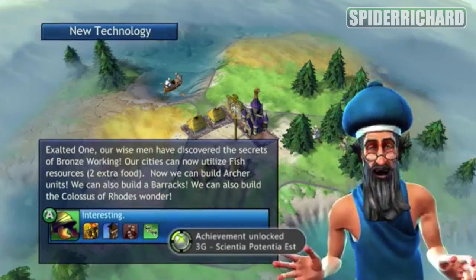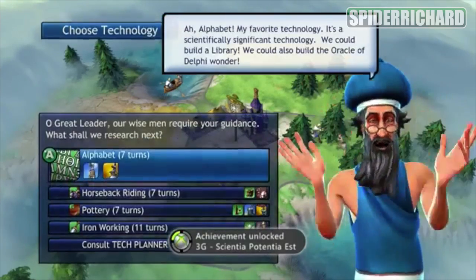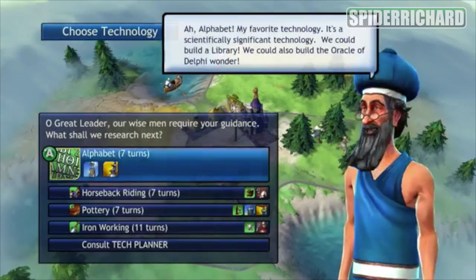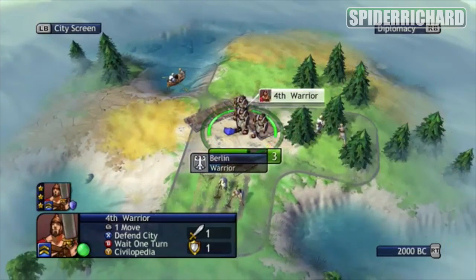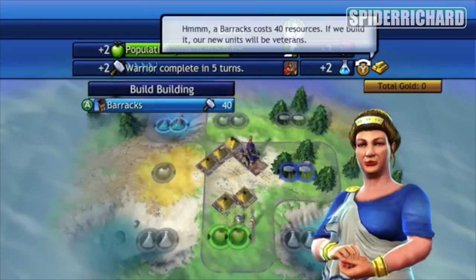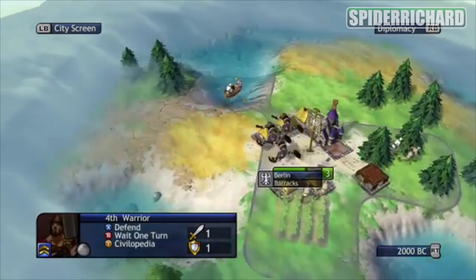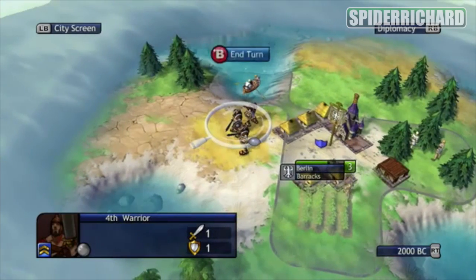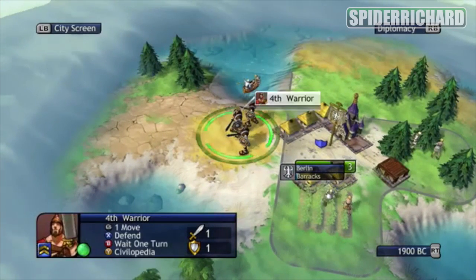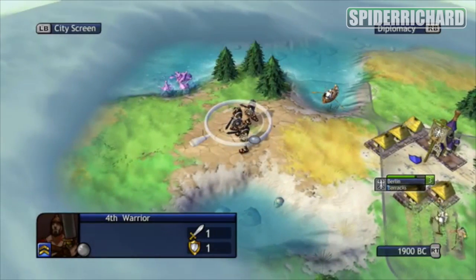I needed one more great person for about seven matches before I eventually got them. There are also guides online which show you how to generate a hell of a lot of culture and get a special person showing up every couple of seconds. That's probably the hardest achievement — all the rest are pretty simple, even winning on deity level, which is the hardest difficulty, as long as you know that quick victory strategy. You could also just save and reload before every single fight.